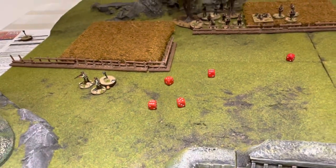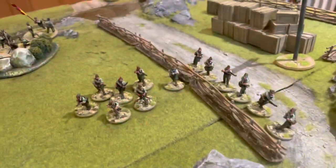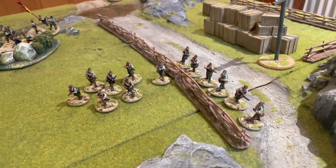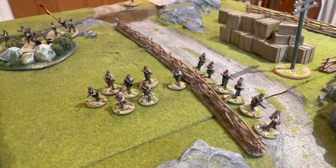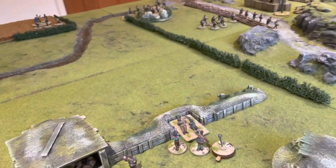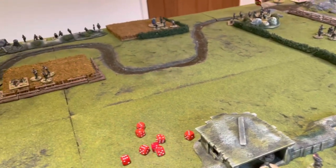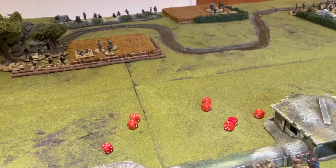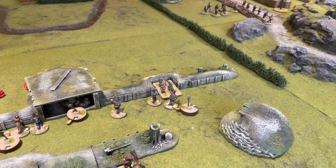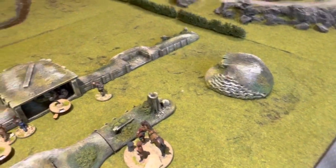The Nationalists get a double turn — a Chain of Command dice, a one and a three. The junior leader moves forward and orders the unit on the road to advance, but they only roll a three and stumble forward. The heavy machine gun fires against the unit on the right: eight shots, three hits, needing fives or sixes — two more shock, taking them to eight shock. That triggers a route — the first Republican unit is lost, fleeing off the table on a double three result.